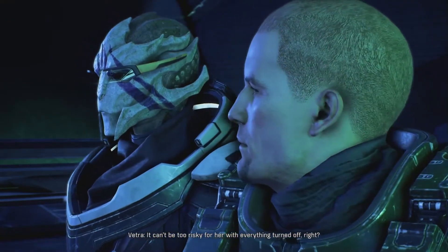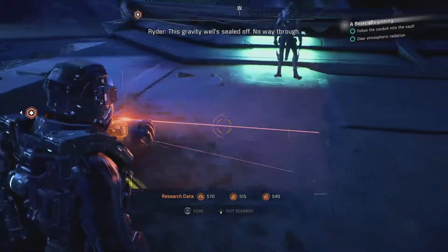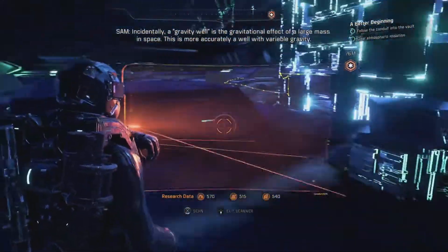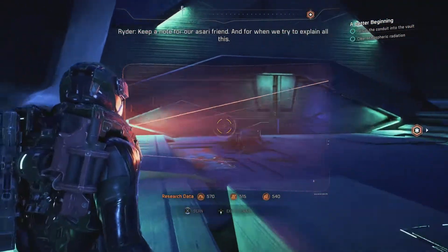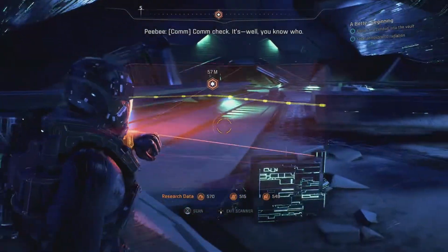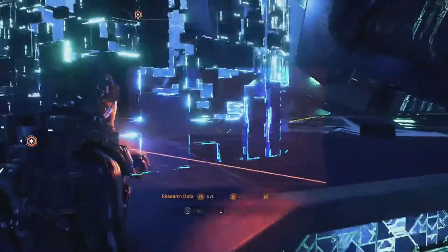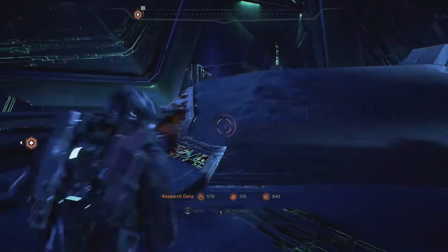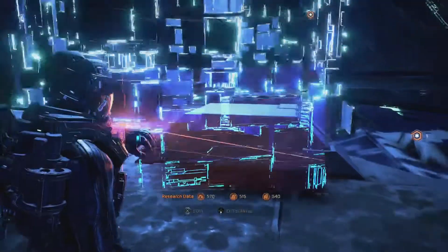You can't be too risky for her with everything turned off, right? I agree. One Remnant core found. I had no idea — I didn't even know that was there. This gravity well is sealed off — no way through. Incidentally, a gravity well is the gravitational effect of a large mass in space. This is more accurately a well with variable gravity. Keep a note for our sorry friend, and for when we try to explain all this. Okay, locked. She seems good at taking care of herself. Comm check — stay in touch. I don't see a lot of things to interact with. I know it's that way, but I want to see if there's anything worthwhile here.